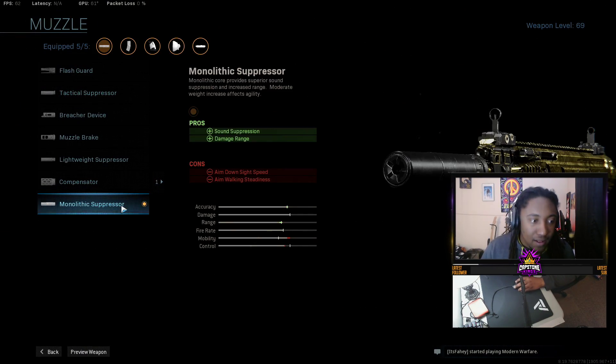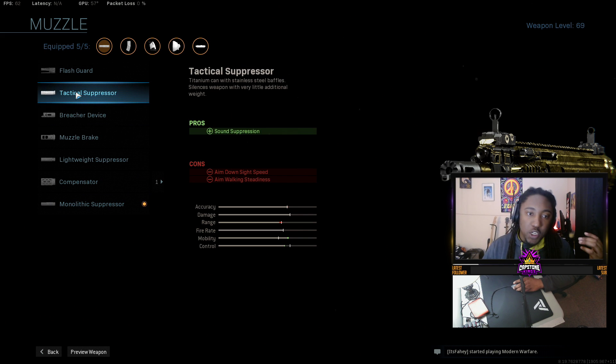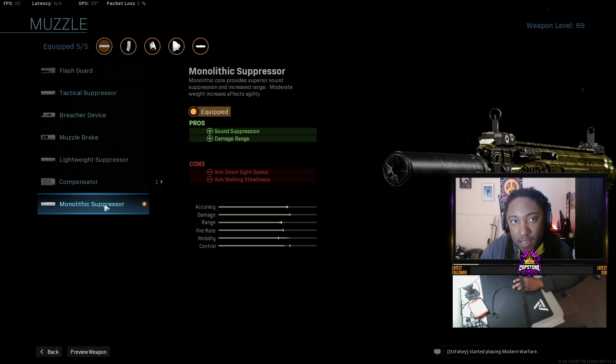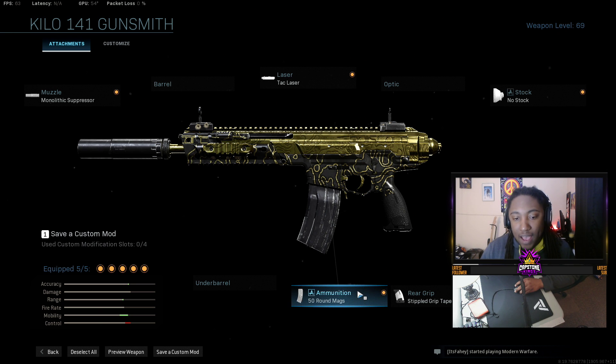So we're running the monolithic suppressor. Unfortunately, you unlock this super late into the game, so if you are new, you've got to do a little grinding. But as a replacement, you can actually run the tactical suppressor — it's just sound suppression, that's all it does. Run this until you get the monolithic suppressor. It really helps out.